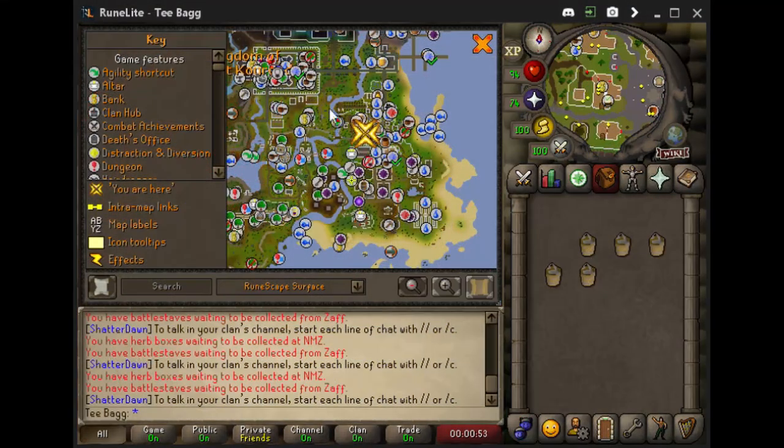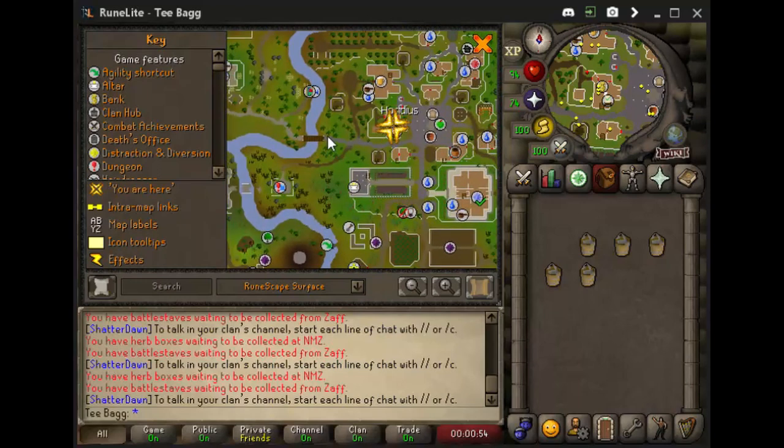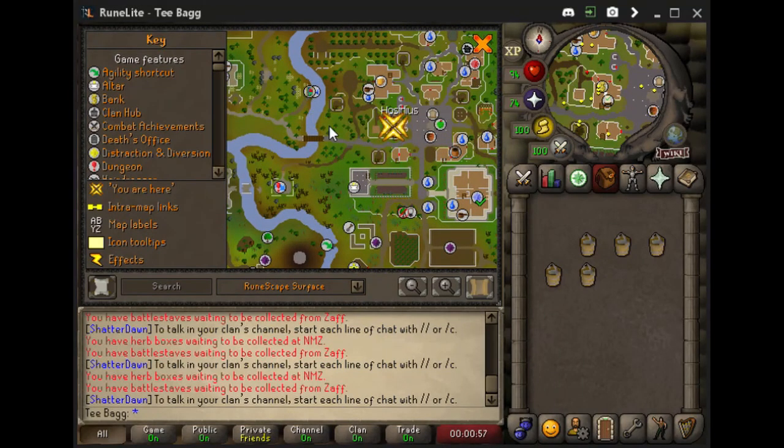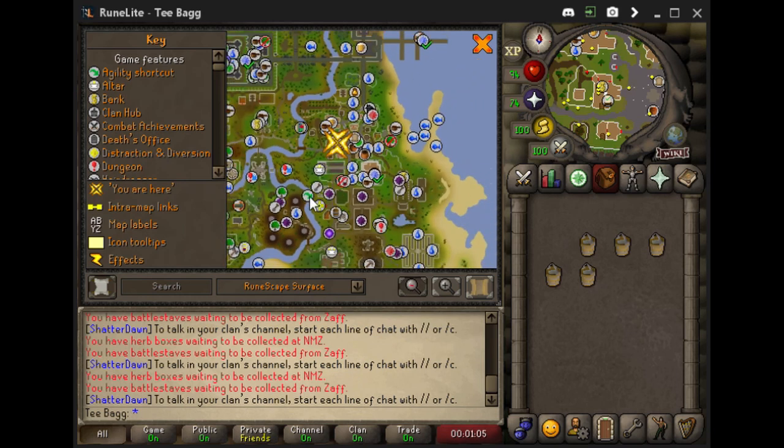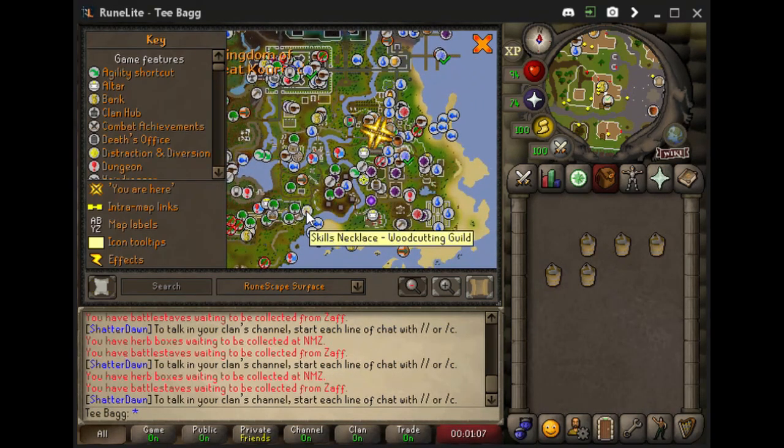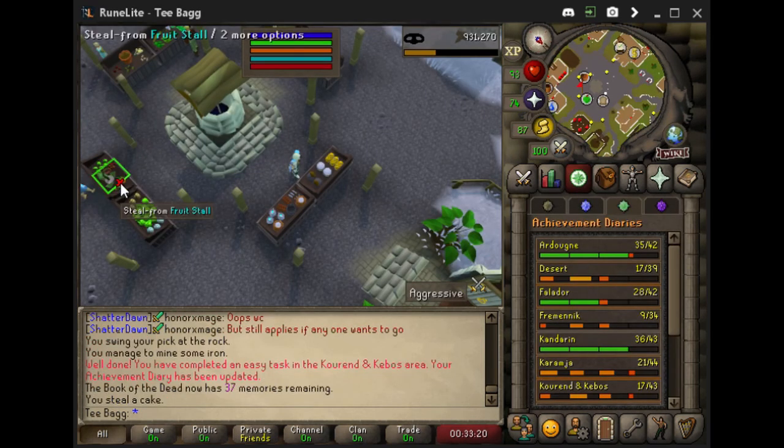We now have to get over to the centre of Hosidius. You can do this by using your Book of the Dead or Kourend's Memoirs. You can also use a Xerics Talisman with the Glade option, or if all else fails, you can use a Skills Necklace to get to the Woodcutting Guild and then make your way up to Hosidius. Once there, go ahead and steal from the fruit stall.